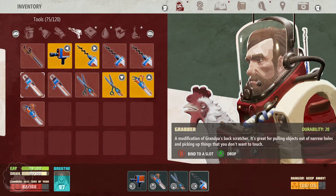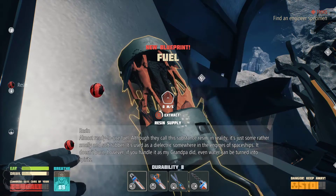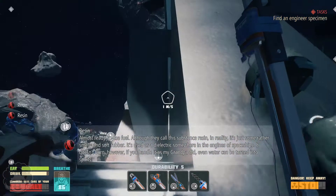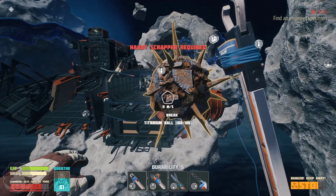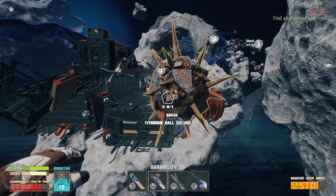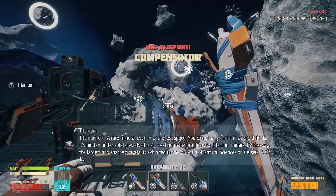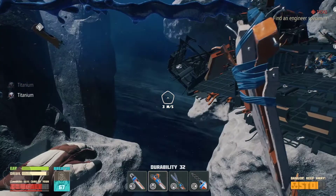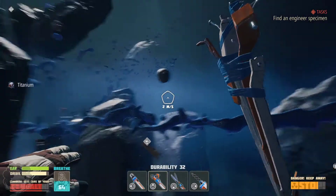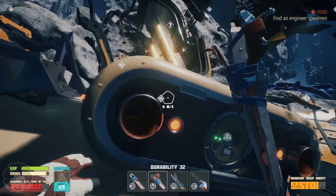There's some resin here — grabber required, and I have a grabber in my inventory. This grabber has less durability but there we go. Oh, we can make fuel from this resin! That was a lot of fuel. And there's a titanium ball — very spiky. I feel like we shouldn't touch it with our bare hands. We can also make a compensator! Let's get back inside and see what a compensator actually does.